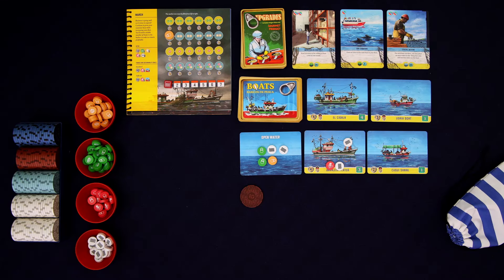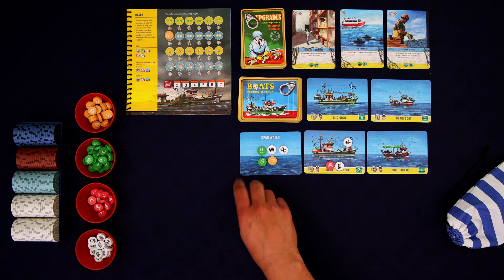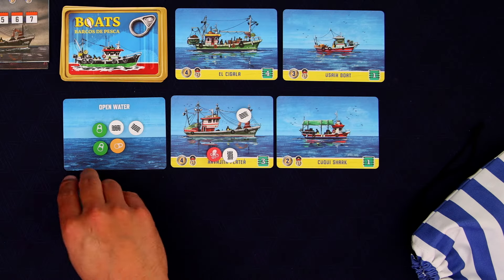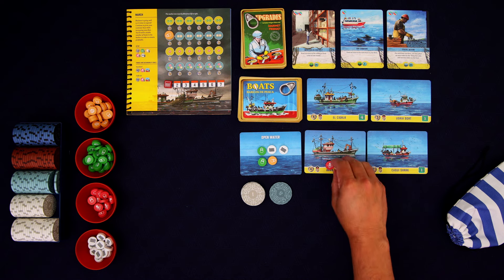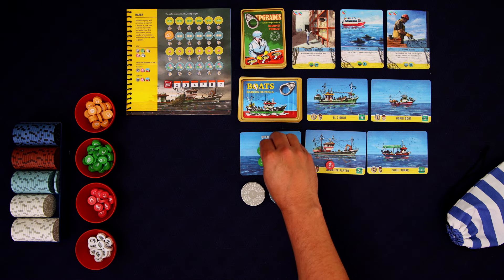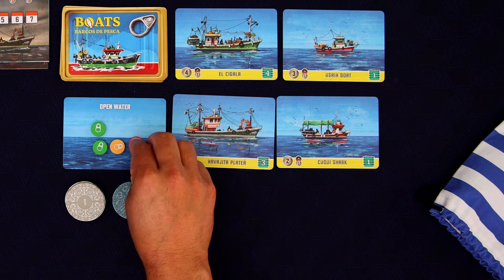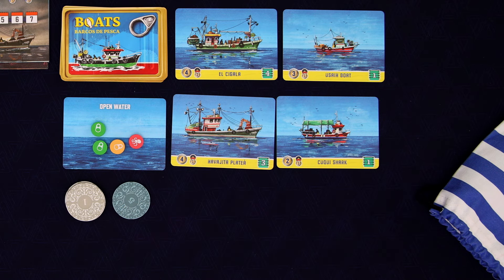So now we reach the end of day phase. We have to pay the upkeep on our ships. I don't have to pay the one that I just bought, but our starting one does have one upgrade, so I do have to pay that. So we're now down to nine bucks. And we now see if the fish that we've left in the water are going to spawn. First thing is we can get rid of all this water — that's not going to do anything. We can move this one over here. And now any fish here that there are at least two or more of are going to spawn.